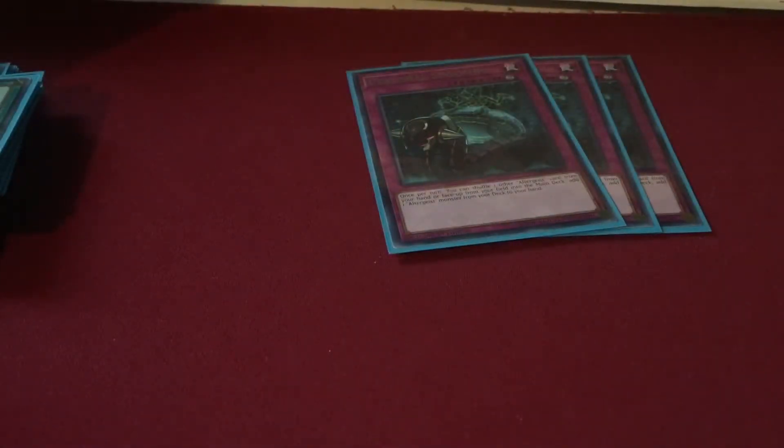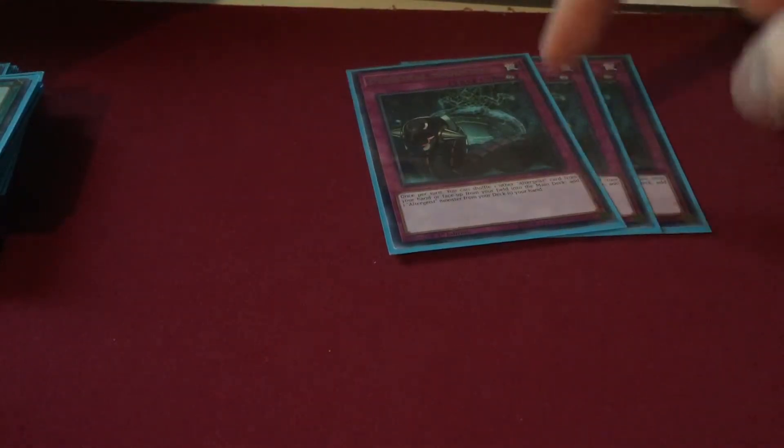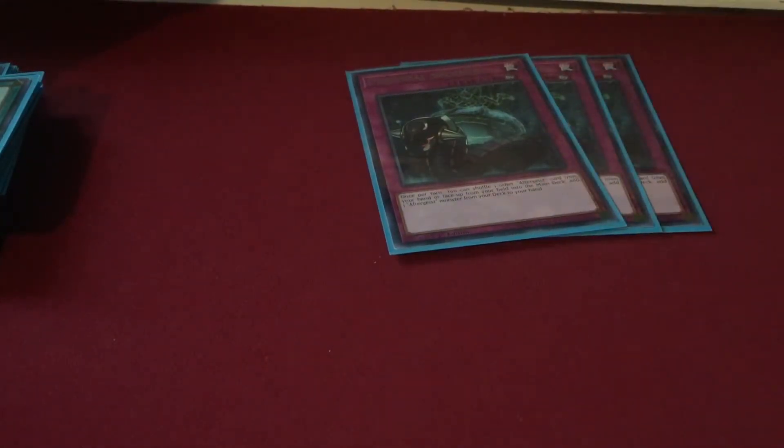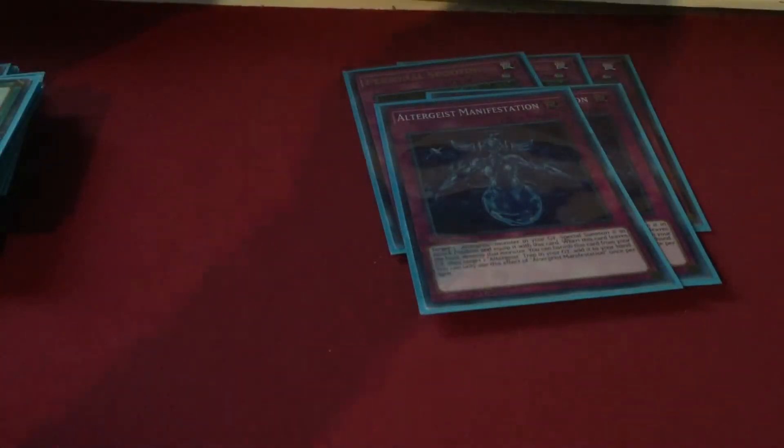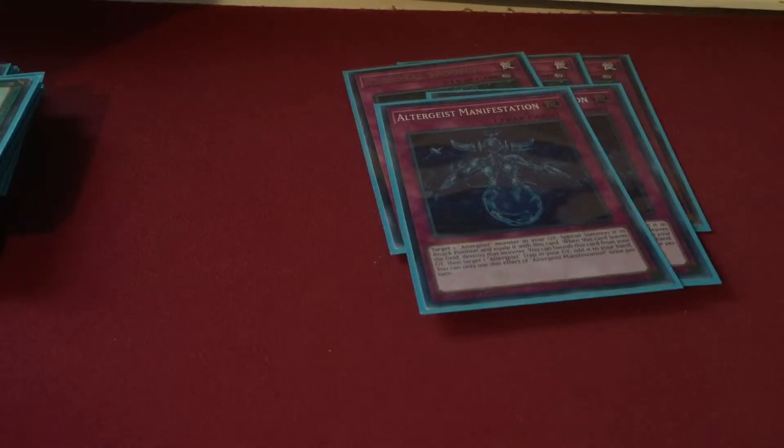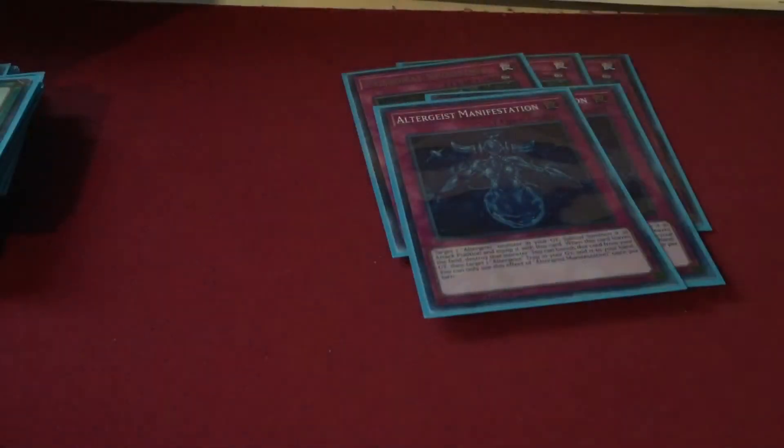That's it for spells — only six. You really don't need or shouldn't need to play more than that; you want to see a lot of traps. Starting off with three copies of Spoofing — do not cut this down to two, it's a phenomenal starter. To trigger Multifaker you don't need to fire the card's physical effect, you just need to flip it face up and you're good. Then two copies of Manifestation — I know some people like it at one, but it's a searchable Call of the Haunted. You can bounce it back to hand with Silquitous, it's another name for Spoofing — definitely a two-of.